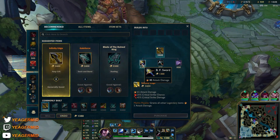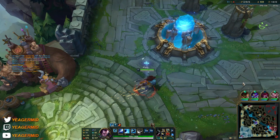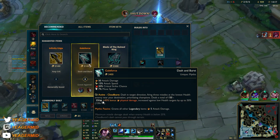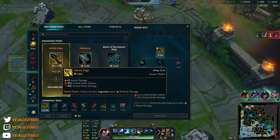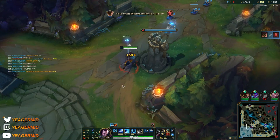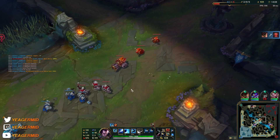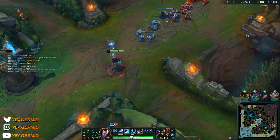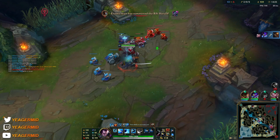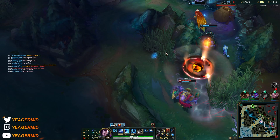You got the Kraken Slayer here and then you go into the Infinity Edge. Do not buy Galeforce — I feel like it's such a bait item. This gives you the damage that you need. This is what Yasuo and Yone are all about. You need damage. We already have a lot of crit because of the amplifier on the passive, and crit is even more important because your ultimate also works off of it.